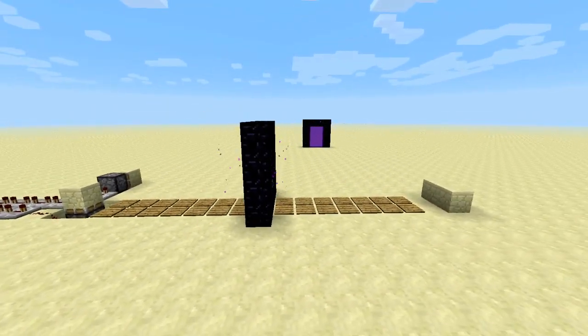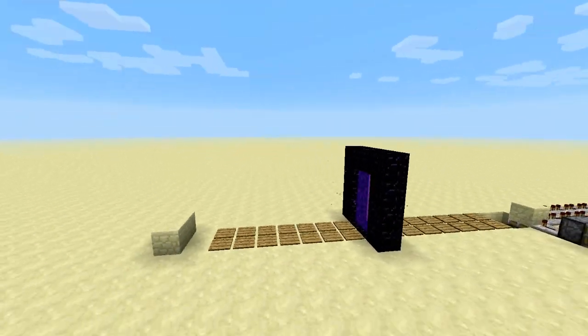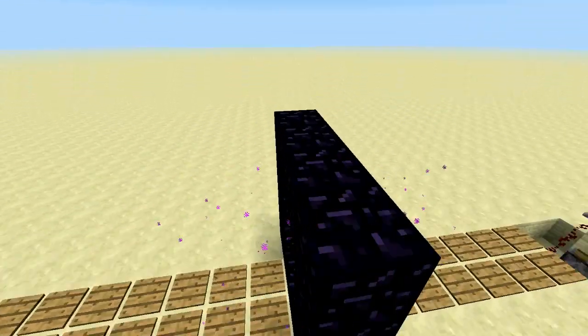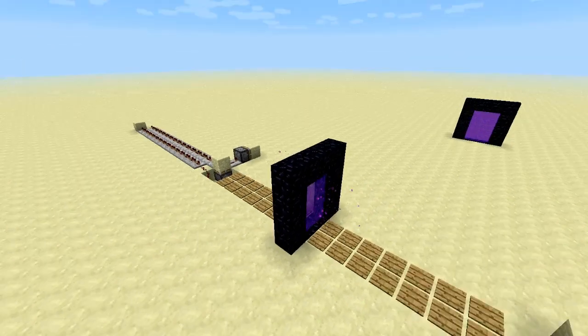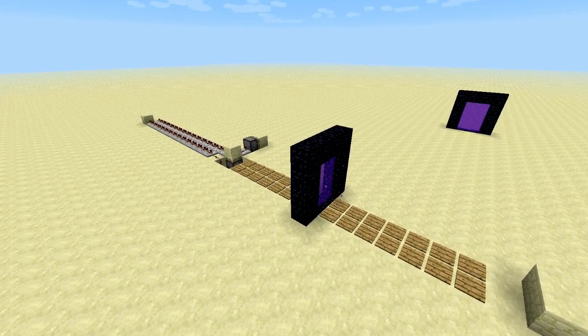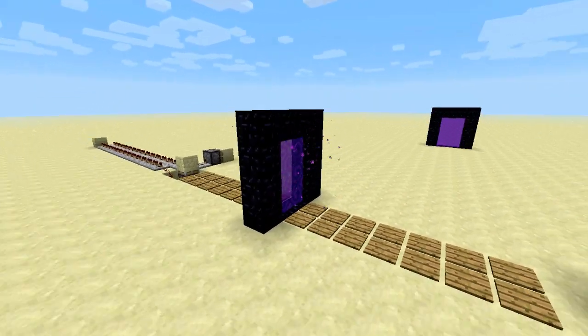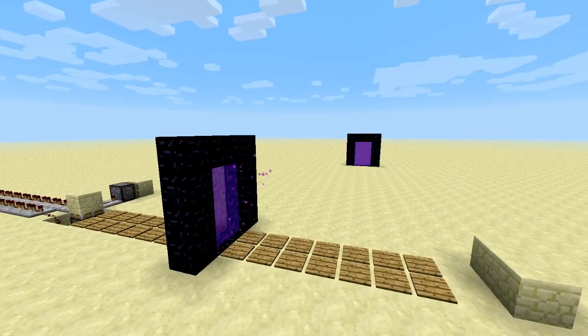I wanted to make something new, and that was passing redstone signals through a portal. What you have in front of you is the output of a redstone TPR — a Transport Portal Redstone — so it's actually getting a redstone signal from the nether.